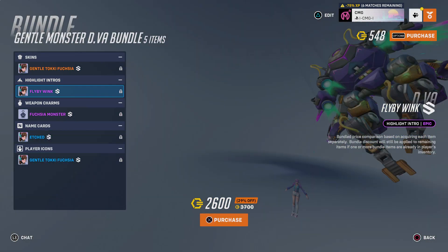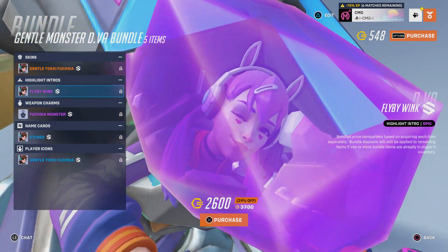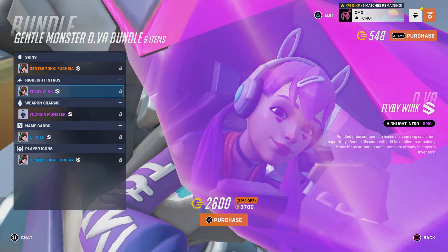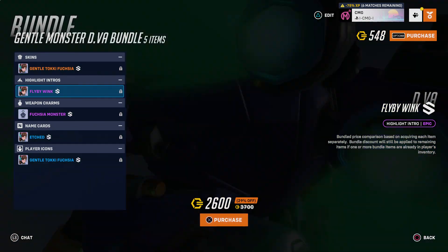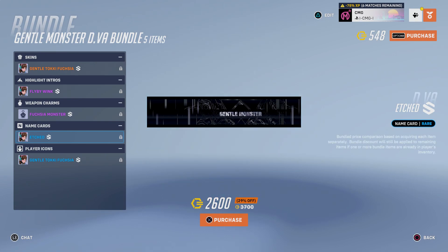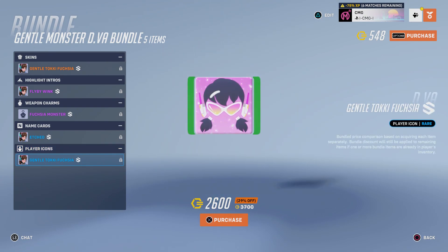There's also a highlight intro here — that's actually pretty nice. We've also got a weapon charm, which is a mini D.Va in an anime-style form — a D.Va weapon charm, pretty nice. And then there's a name card, which I think is kind of mid to be honest. You've also got a player icon, which is actually cool — it's different.